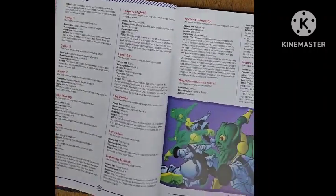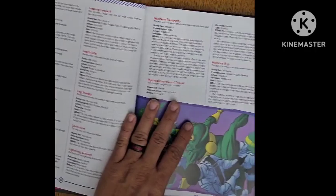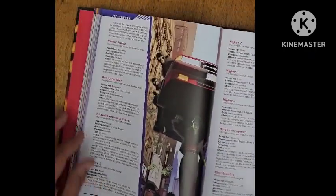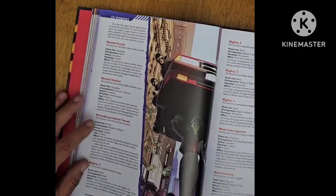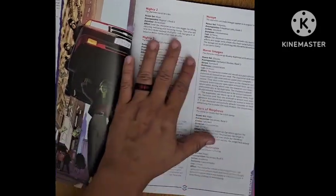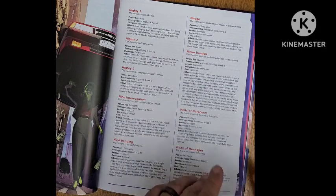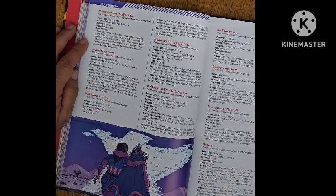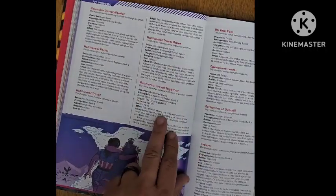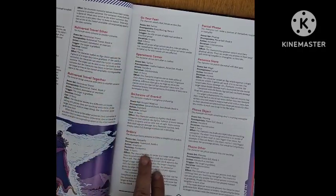Keep Moving; Kill Zone; Leaping Leg Lock; Leech Life; Leg Sweep; Levitation; Lightning Actions; Machine Telepathy; Macro Dimensional Travel; Memory Blip; Mental Punch; Mental Shelter; Micro Dimensional Travel; Mighty 1, 2, 3, and 4; Mind Interrogation; Mind Reading; Mirage Mirror Images; Mists of Morpheus; Mists of Monopar; Molecular Destabilization; Multiversal Portal; Multiversal Travel; Multiversal Travel Other; Multiversal Travel Together; On Your Feet; Operation Center; Orchestra of Overkill; Orders.